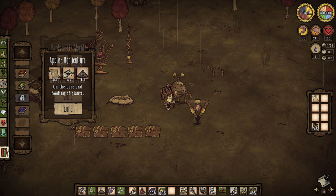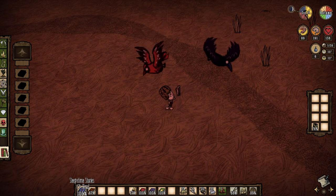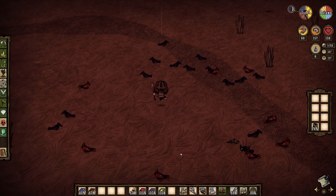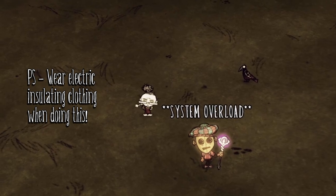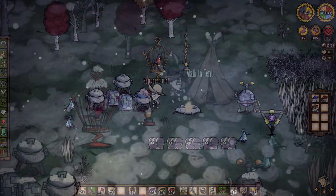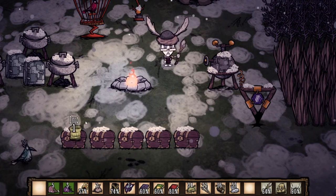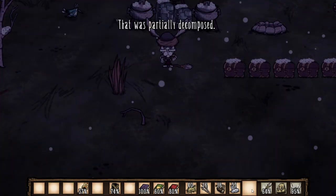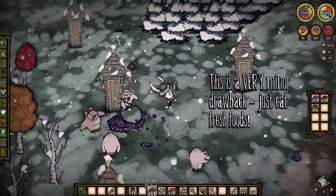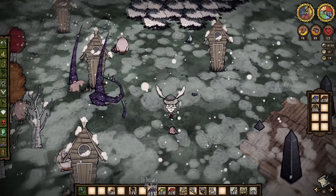Her main perk is her ability to craft different books, which provide a variety of powerful effects. Except for Birds of the World, which can only be read three times, each book can be read five times, and each reading drains her sanity by either 33 or 50 points depending on the book. Her drawbacks are that she is an insomniac and completely unable to use items or structures that allow other characters to sleep, and she also dislikes food that is less than fresh, receiving decreased nutritional benefit from stale and spoiled foods. Overall though, these drawbacks are pretty minor, making her a great pick for players of all skill levels while bringing lots of unique strategies through her books.